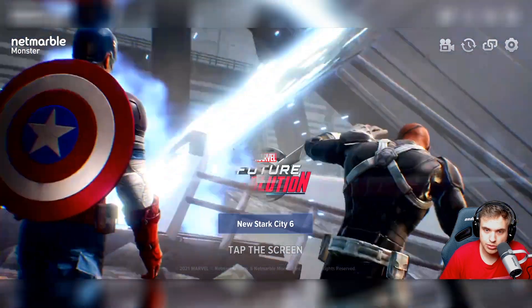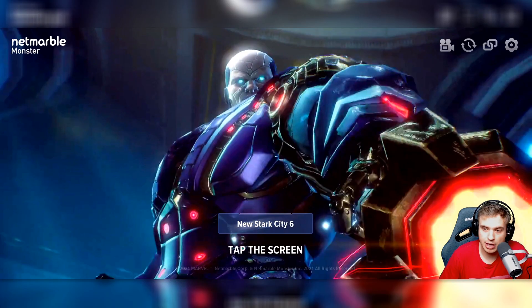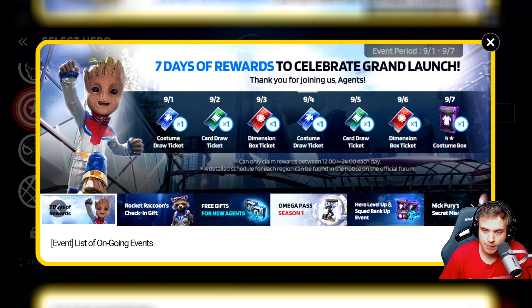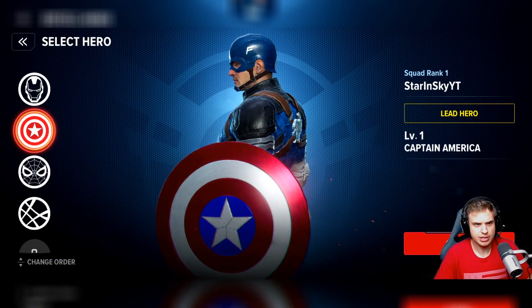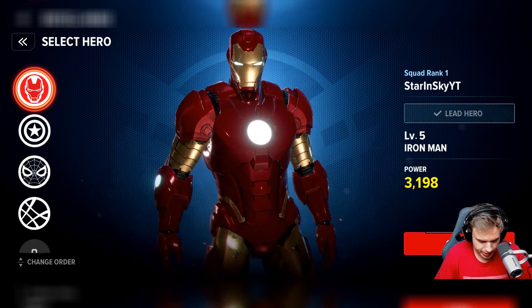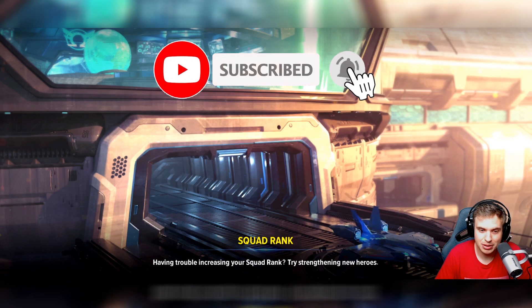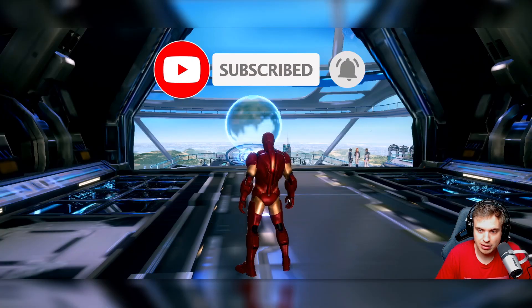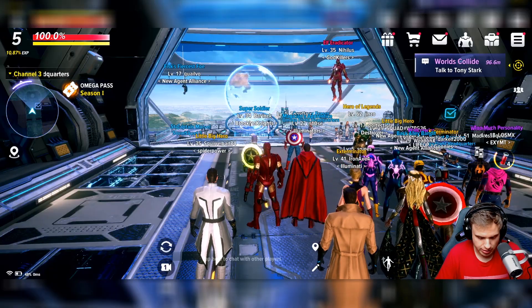Welcome back to Marvel Future Revolution! We're gonna continue with Iron Man. How do I get to the store? I'm trying to click on things. Okay, I think I just need to jump into it. We're gonna continue with Iron Man for now. If you guys want to see gameplay with other characters, let me know. I just want to figure out the shop and how everything works.